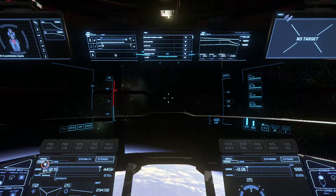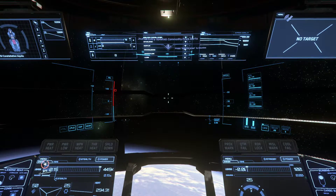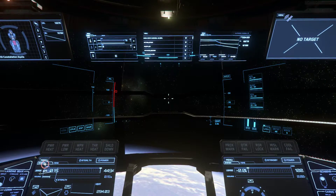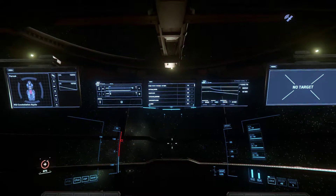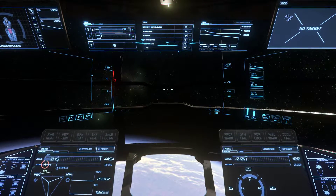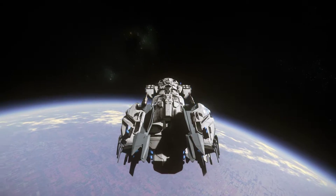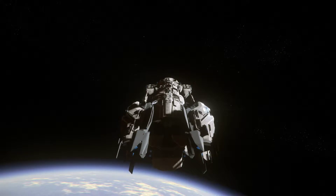Hello everybody and welcome back to my channel, this is Star C Dad and I'm here with Shaylee, my daughter. Say hi! What I'm going to try to do today is fix a bug with the Constellation Aquila — the doors I'll show you right here are stuck and they won't close.